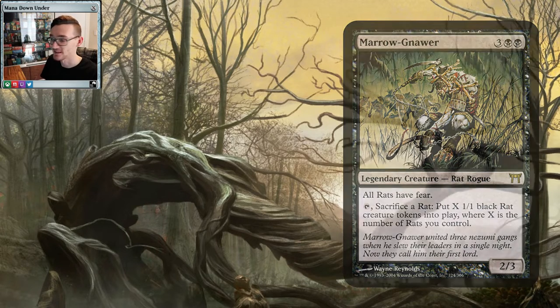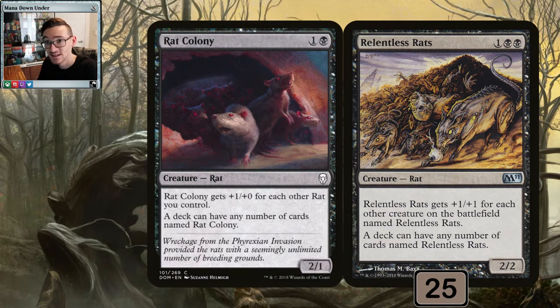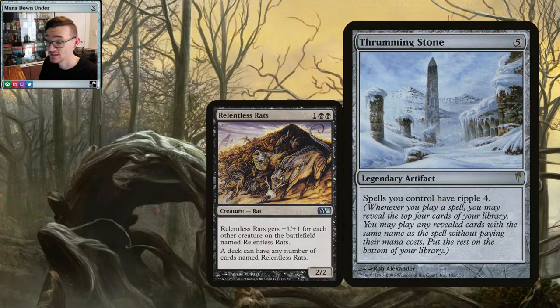It gives all your rats a form of evasion, and the main workhorse of the deck is Relentless Rats. We run 25 in the deck — pretty much a quarter of the deck. Relentless Rats is a three-mana 2/2 that gets +1/+1 for each other Relentless Rats you control, and the deck may have any number — hence the 25. We chose this over Rat Colony because we care about devotion to an extent, and they're a lot harder to kill. Rat Colony could be a 21/1 but it's still one toughness — dies too easy.